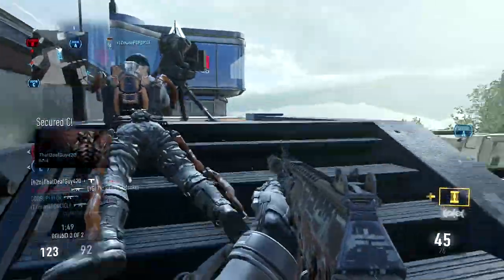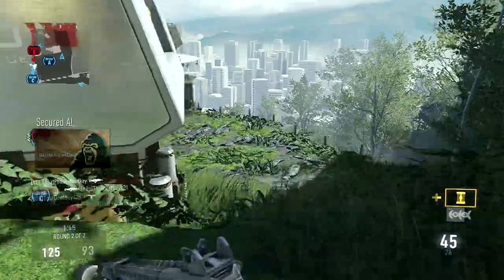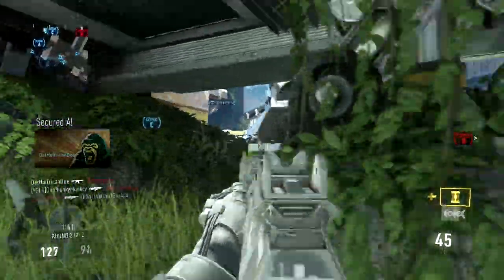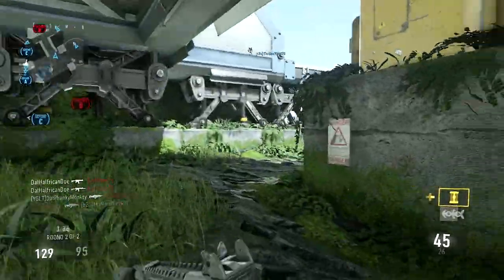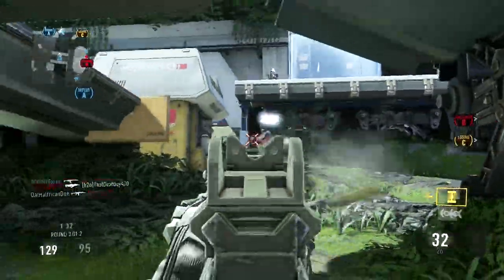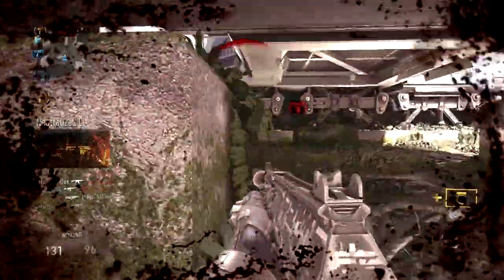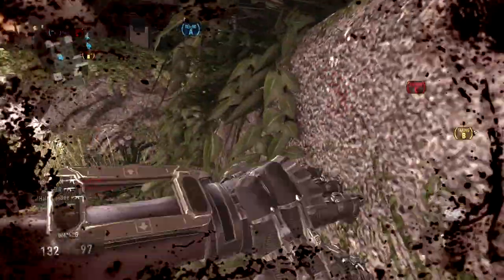For example, the jump shot is where you get in a gunfight and press the A button to jump, making you a more difficult target. In this game you can double jump, and with how high the double jump gets you off the ground and how much harder it makes you to hit, having a scuff so you don't have to move your hand off the right thumbstick is a huge deal — unless you play claw or something like that. So I do hope you guys enjoy this double DNA bomb.